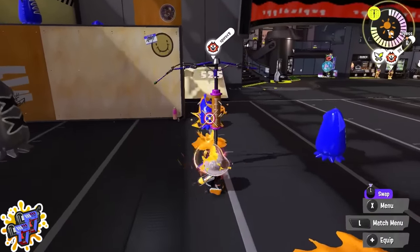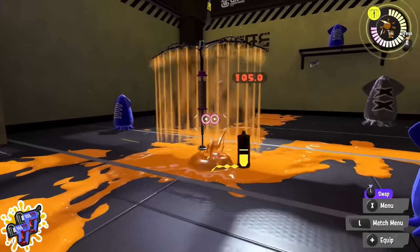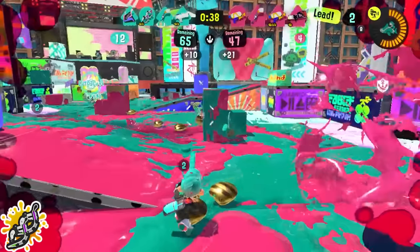Glooga Dualies: remember you can throw sub weapons in between your dodge rolls. So if you roll, you can then throw your wall and then use your second roll and appear right behind it for a good amount of cover.